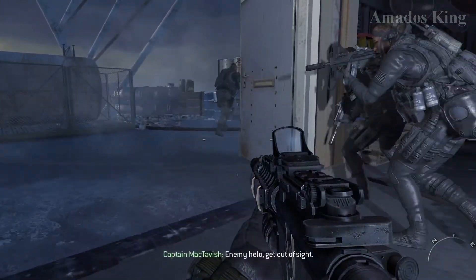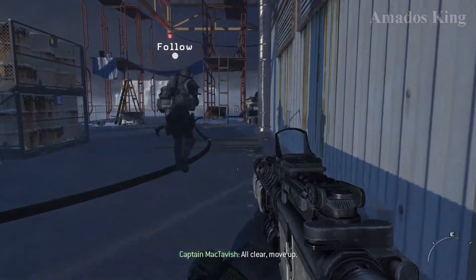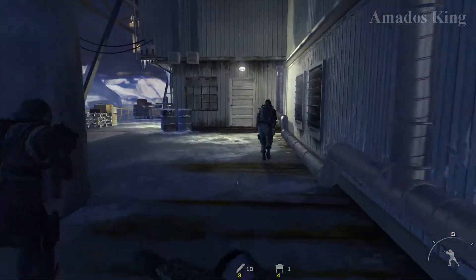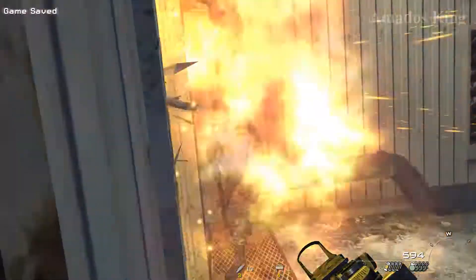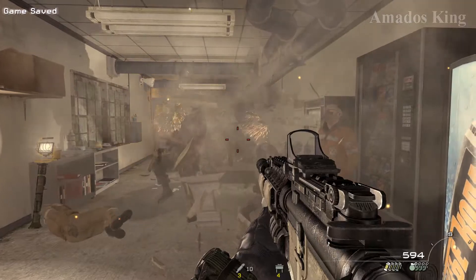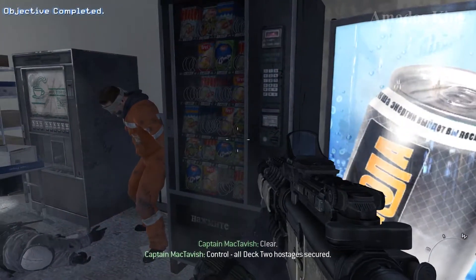Roger that. Enemy helo — get out of sight. All clear. Move up. Hotel 6, more hostages are at your position. Copy that. Clear. Control, all Deck 2 hostages secured.